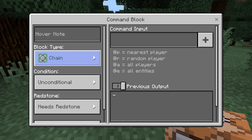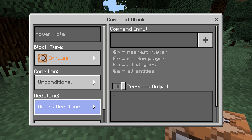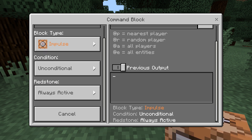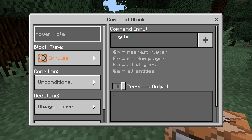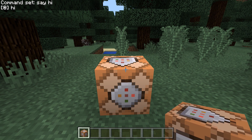In addition to command blocks being added into the game, more commands have also been added than were available previously. Those include: /title, /stopsound, /playsound, /clear, /difficulty, /effect, /me, /replaceitem, /spreadplayers, /testfor, and something that will interest more people than just map makers — /gamerule.